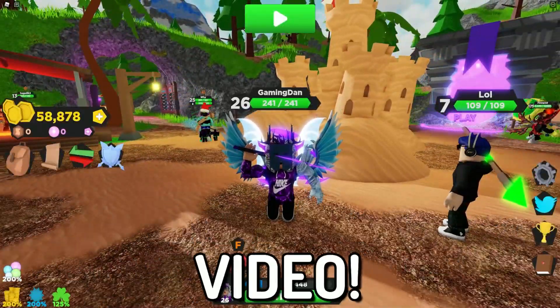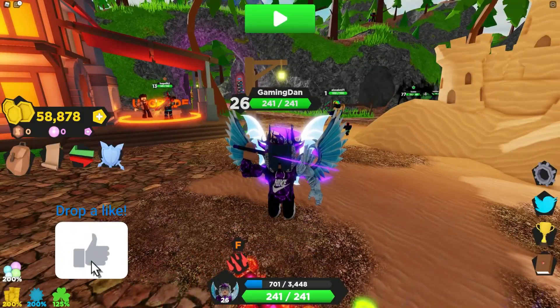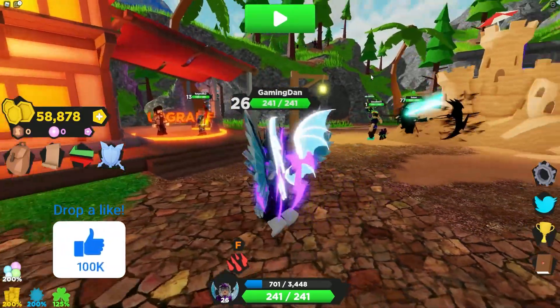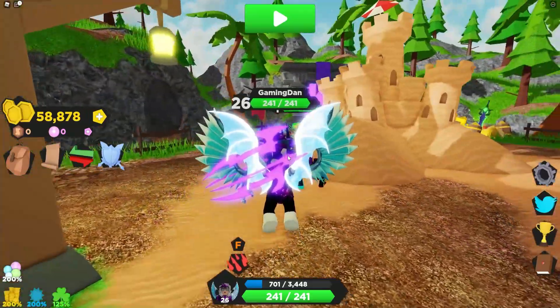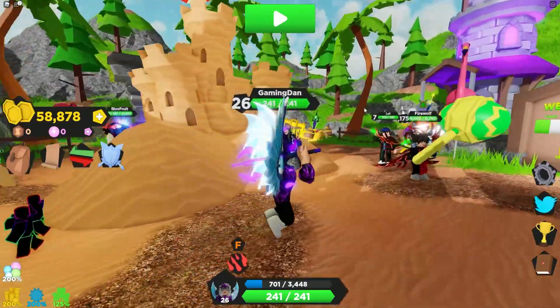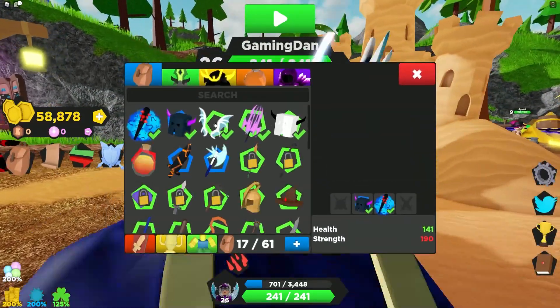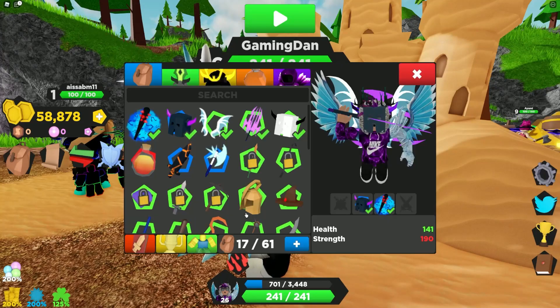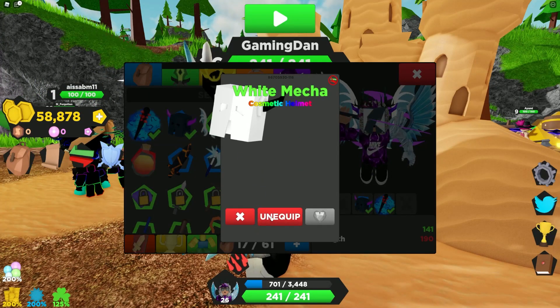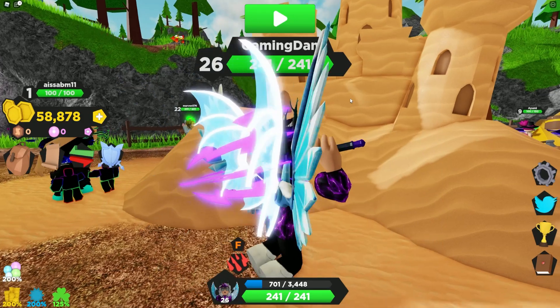Hello there and welcome back to another video. Today we are inside Treasure Quest, and in today's video I'm going to be showing you guys all the working codes available right now in this game for the new summer update. We got a bunch of stuff added — let me just quickly unequip one of these helmets because it's glitching out. There we go, that's a lot better.